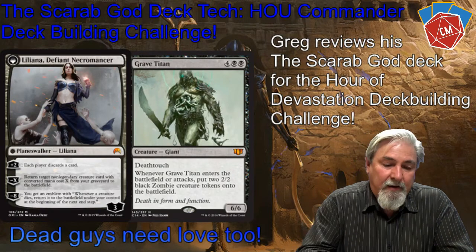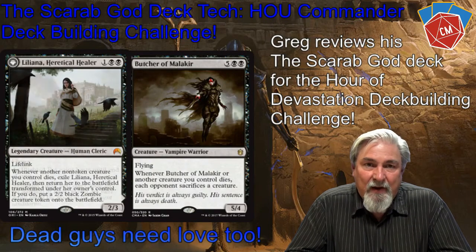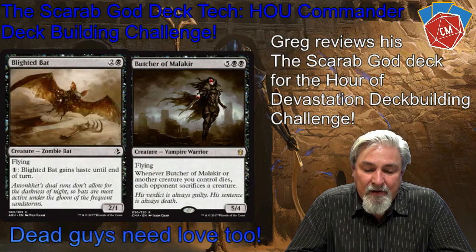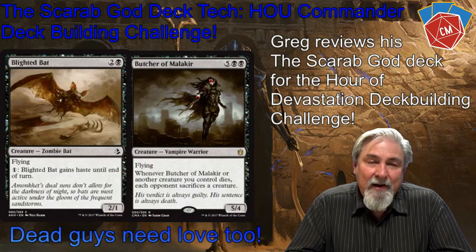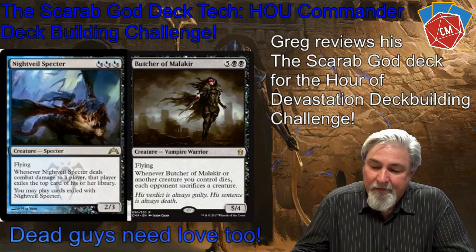Another great card is Butcher of Malakir. I'm not playing a lot of enchantments, but she can fly, has a little bit of evasion, and whenever one of my creatures dies — because I'm sacrificing creatures and clearing the board — she triggers.